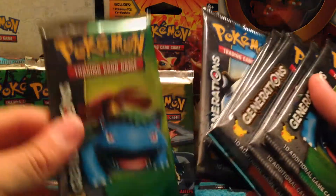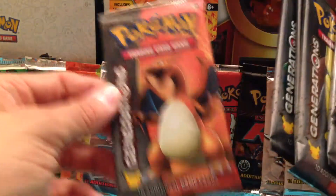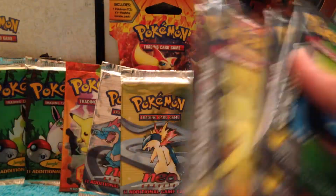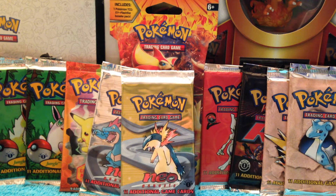We've got Charizard, Venusaur, Blastoise, Pikachu, Charizard again, Venusaur, Blastoise, Pikachu, Charizard again, and Venusaur for the pack art. So Charizard for last — we'll start with the Pikachu Packs and here we go.